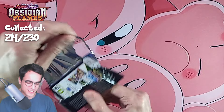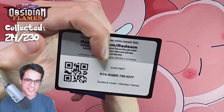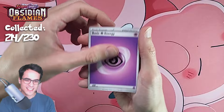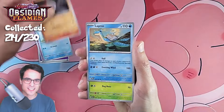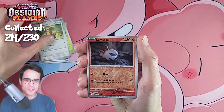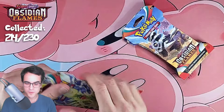Psychic energy, rowlet, baltoy, venizen, larvesta, lapras, masquerain, gumshoos, larvesta reverse, capture reverse, and a scovillain. Four more — we're gonna keep going.